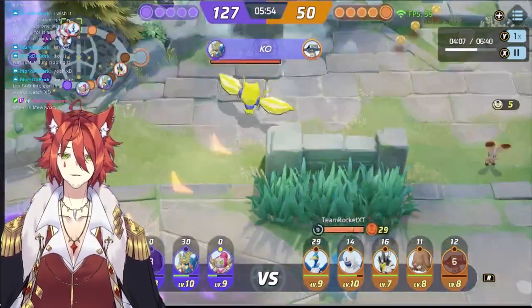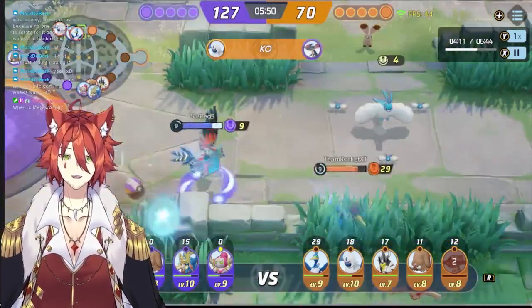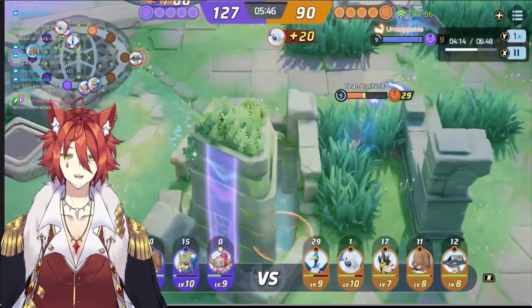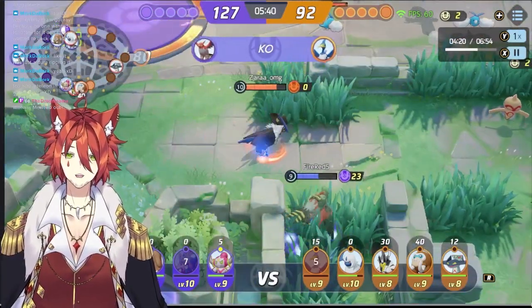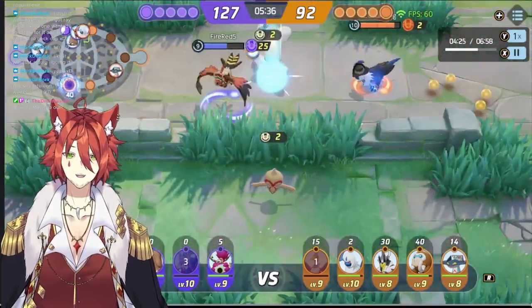Now let's check what's happening up top. Looks like they fought for the Regileki. Regileki's just going to go in. Talonflame with the whiff. Cramorant just going to get away — then gets killed. Cramorant can't do much when they're all on cooldowns. Absol going in, just getting farmed. Talonflame hanging out, Talonflame whiffing.